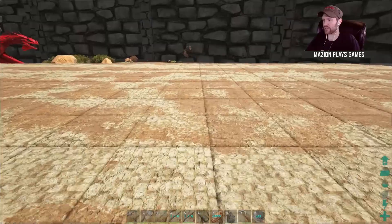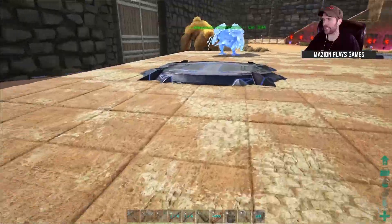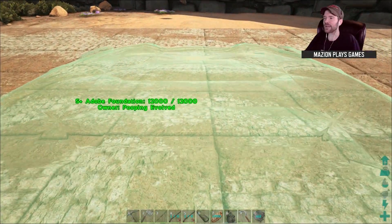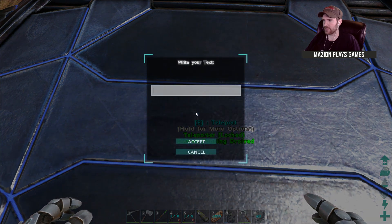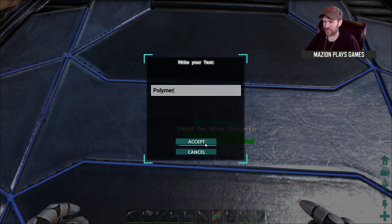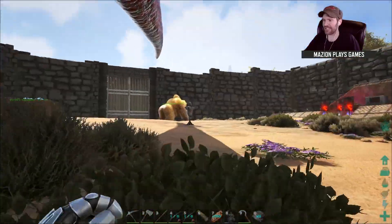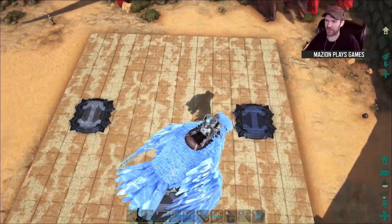Let's say I want it to be super easy to get polymer. So if I stand directly here and look in this direction, I should be able to put down my next teleporter. This one will be called polymer — sure, why not. We'll call this one polymer. The idea is to bring one of our guys that gets polymer really well out there, but today we're just going to bring the argentavis for the time being.